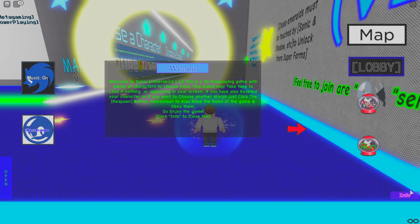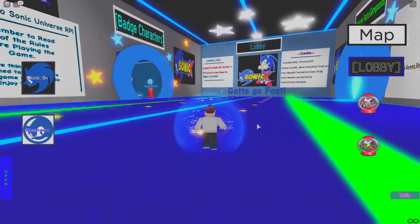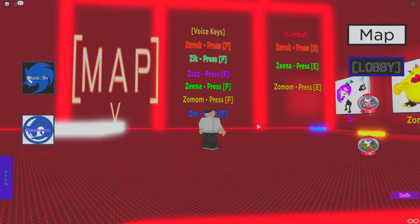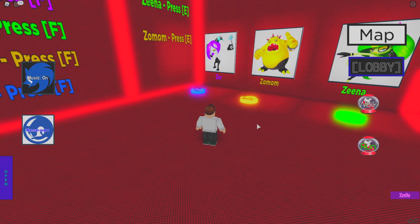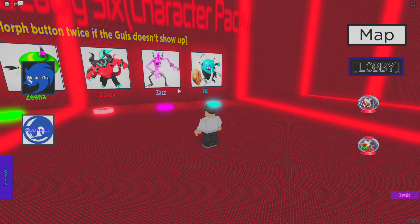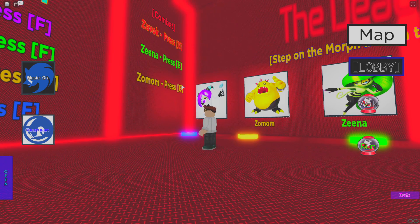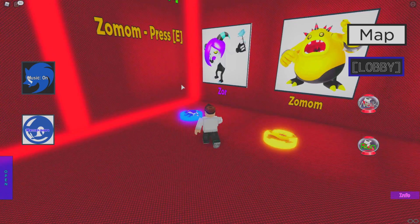We're here to check out the Deadly Six pack anyway, so we're going over here. Press F for everybody and combat. I'm trying to think — the only ones available before were Zavok, Zaz, and Zik, I believe. Does Zor have any other powers? Zor actually doesn't have any other powers or anything yet.